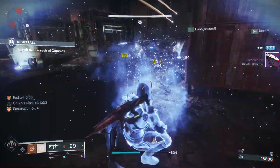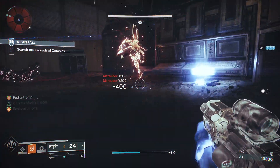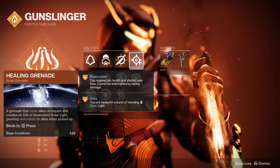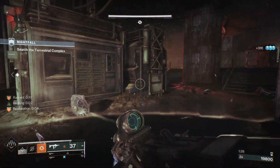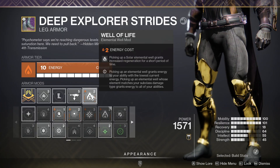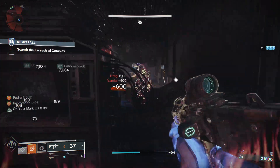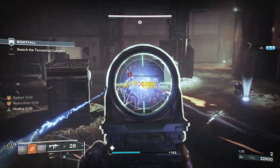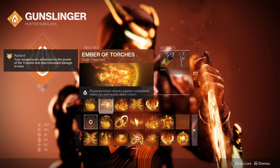One of the best parts about this build is that you get access to amazing buffs that come with the solar subclass, such as Restoration — one of the best buffs in the entire game — and we are going to be applying it thanks to our grenade. Not to mention you can also combine it with Well of Life for some of the most insane healing you've ever seen. We are also going to take advantage of buffs like Radiant and Font of Might to further amp up our weapon damage.